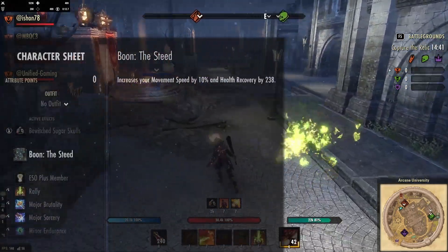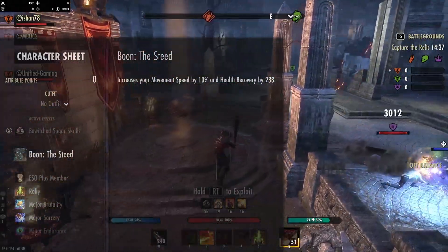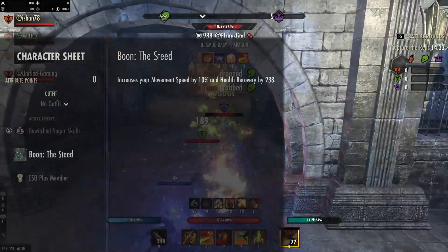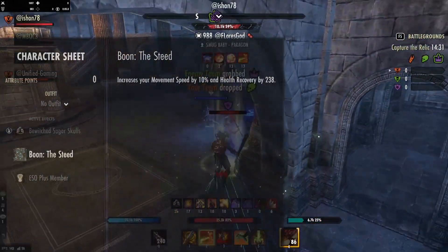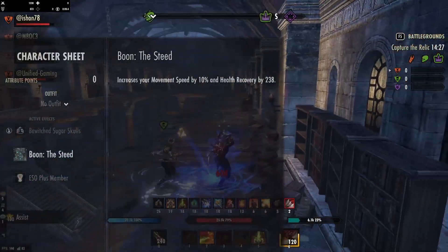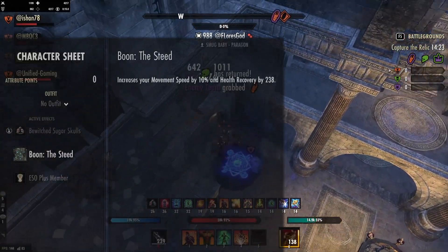We are using the Steed Mundus for more speed, which is incredibly useful, so I would highly recommend this for any DK. If you don't have this, then you can change and use a Mythic like the Wild Hunt, or use some Swift traits in the jewellery — but that does cost quite a bit of money and it's a bit awkward, so this is just a quick, dirty fix, but it does the job.